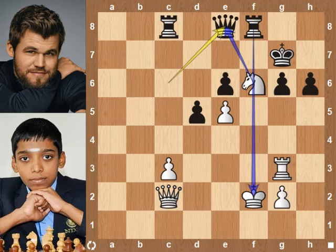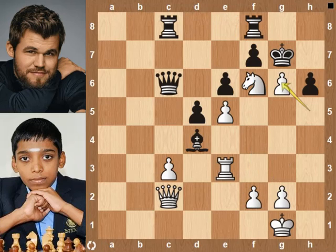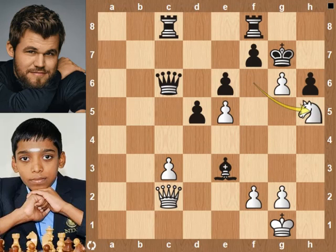Black has a rook for knight and has an extra pawn. Black has the advantage. Back to the position. Bishop takes rook — now the game is equal. Knight h5 check, king h8. King h8 has a checkmate in three moves — pause the video and find it!